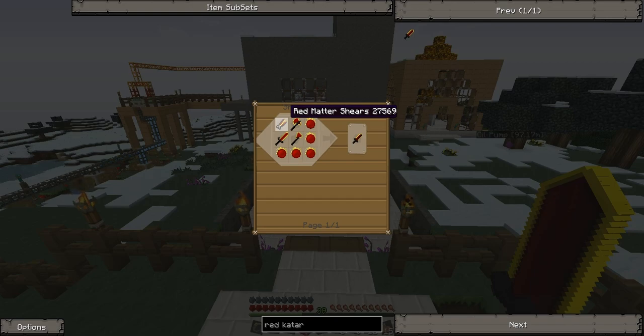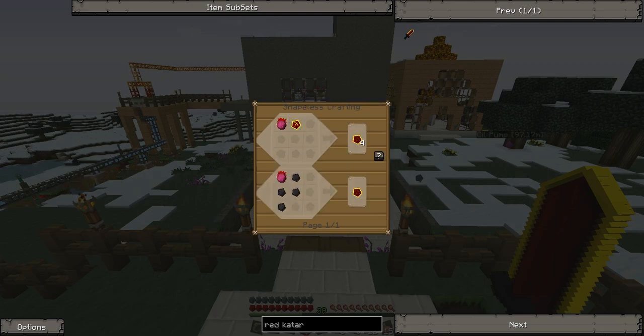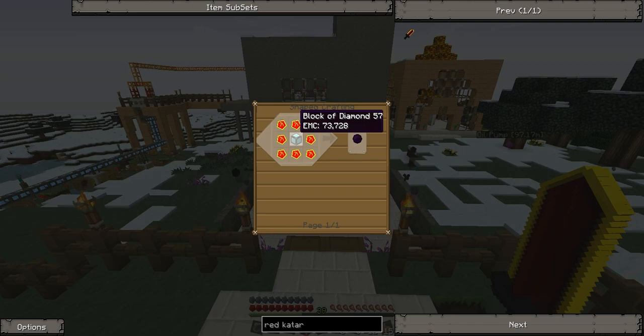To give you a sense of how expensive this stuff is to make: you need two red matter and a dark matter sword. To make one dark matter sword it's one diamond and two dark matter. To make a piece of dark matter you need these Aeternalis fuels — it takes four coal to make one, then that turns into the Aeternalis fuel. You need a block of diamond to simply make one piece of dark matter. To make red matter you need three dark matter and these Aeternalis fuels, which have the same EMC as a piece of diamond — 8,000. So that's expensive.